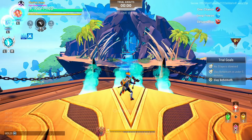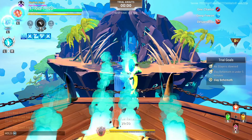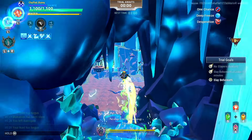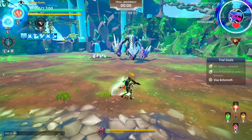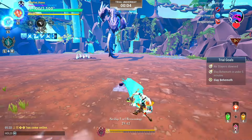Before entering the arena, drink your tonics, then use your legendary ability for the invulnerability effect. Upon entering the arena, wait for the Malkarian to plant the mounting vents, then parry the attack.